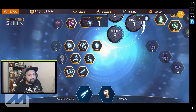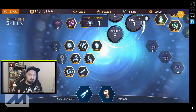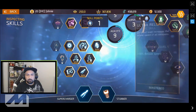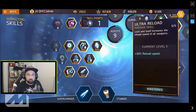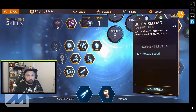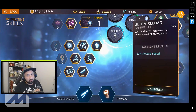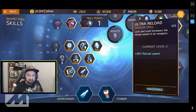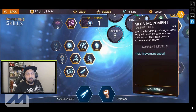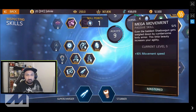The agility skills are my favorite — it's all about mobility and speed. Check out number two and number three: ultra reload gives you a super fast 30% extra reload speed. You don't want to spend all that time reloading your guns — you want to be shooting — so cutting 30% off your reload time puts more damage out there. Then there's movement speed — 10% movement speed, super cool especially in speed farming.